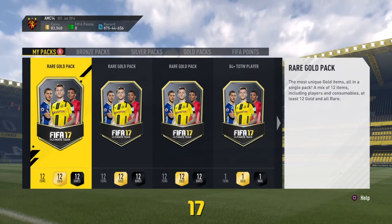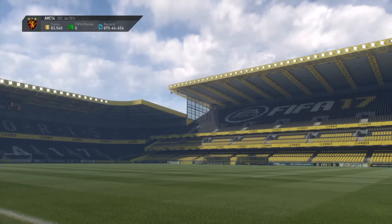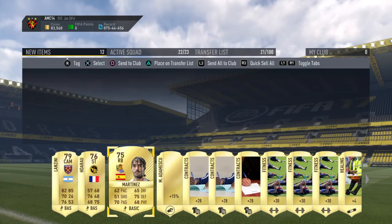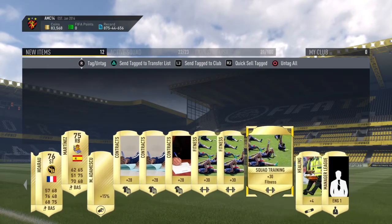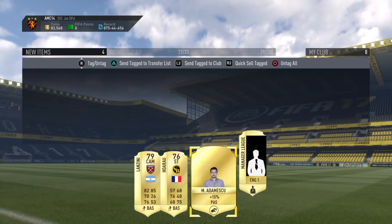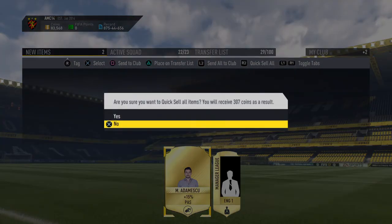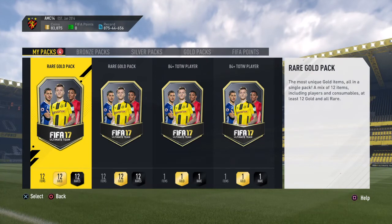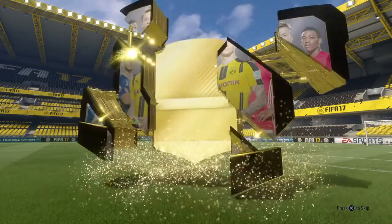Pack number two - let's see if we can improve on an 82. That's mediocre - get it out of here. I'll sell him straight on the transfer list, he'll be gone out of this club. Send all that to the club, get rid of that. Pack three, let's go!